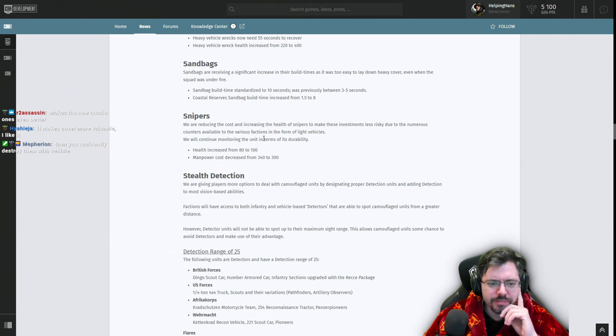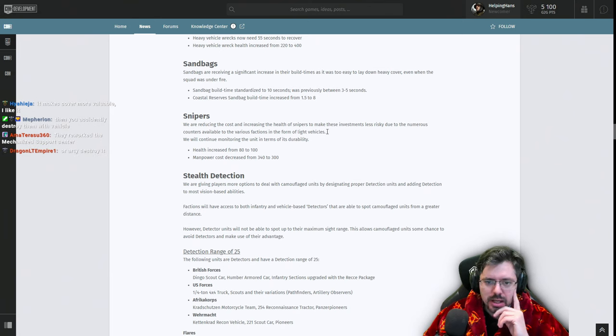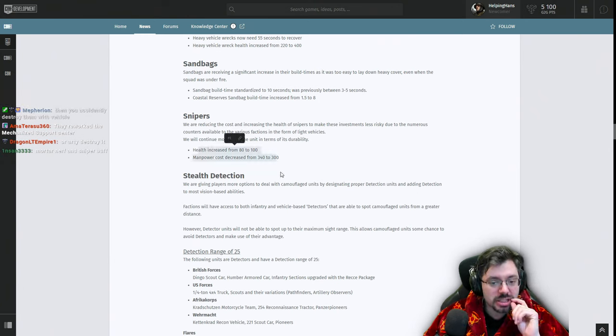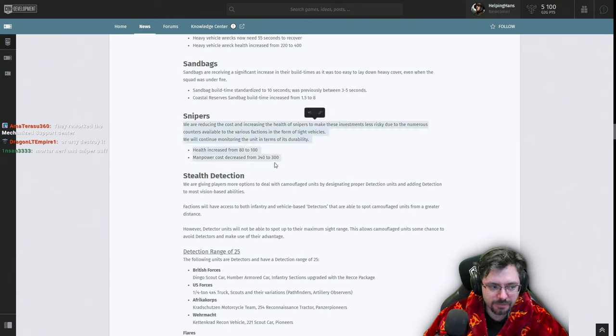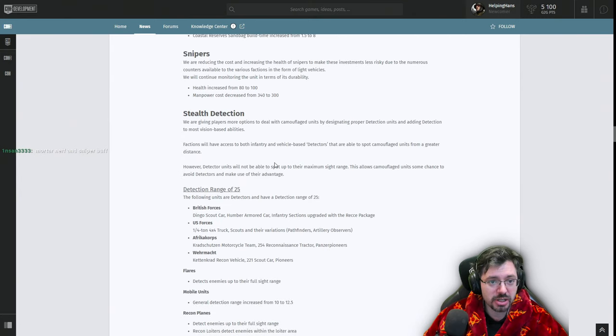Snipers are receiving a cost reduction and health increase to make them less risky investments given the numerous counters available, particularly light vehicles. Health has been increased by 20 and manpower cost decreased by 40. I've been saying for a while that you just don't see snipers often because it's not worth it with so many vehicles on the field. This might actually encourage people to get a sniper or two. And with mortars nerfed, the sniper is more likely to survive a mortar barrage.